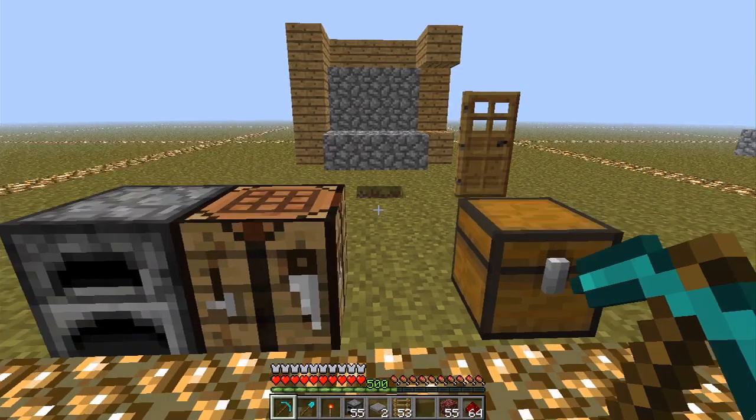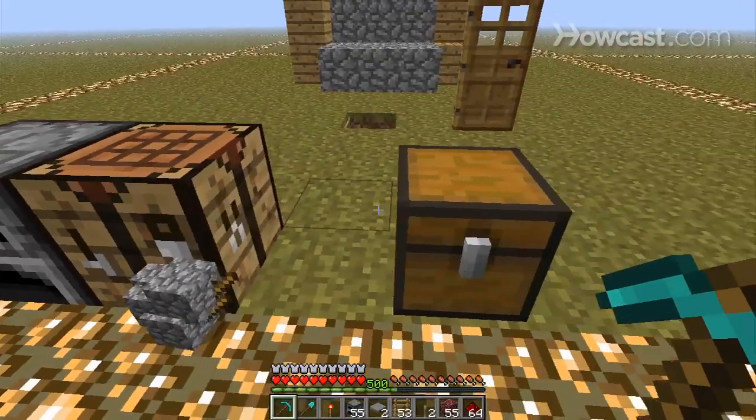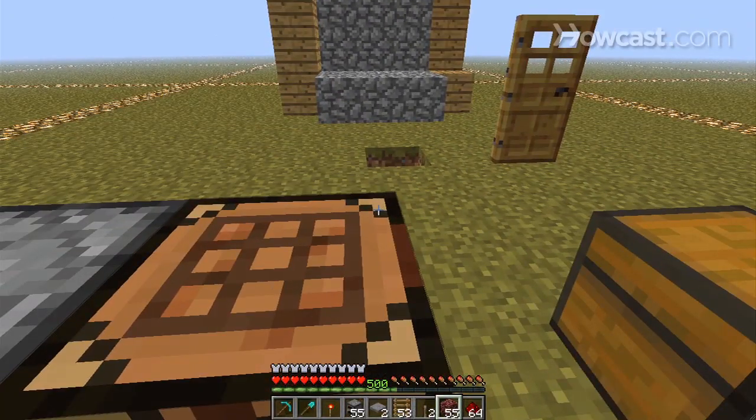So, how do you make a lever? You're going to need one cobblestone and one stick and that will get you a lever. Of course I made two for no apparent reason.